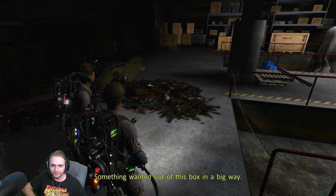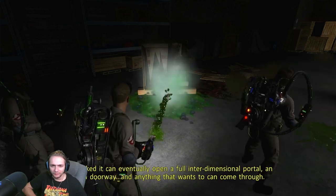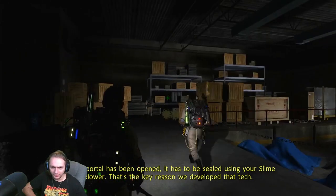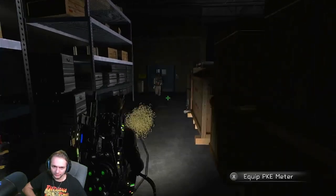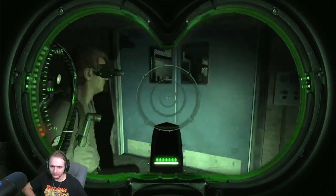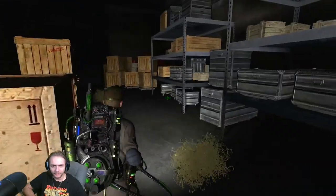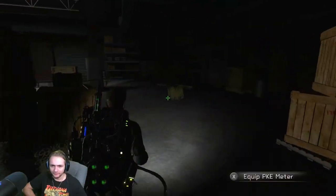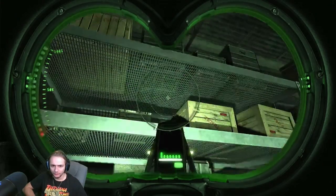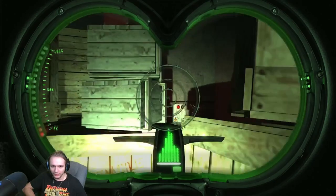These rats are invincible. Something wanted out of this box in a big way — watch out, black slime. Unchecked, it can eventually open a full interdimensional portal. If a full portal has been opened, it has to be sealed using your slime blower — that's the key reason to develop that deck. Door sealed shut — somebody find the power. It should be right here. Found it — it's behind here.